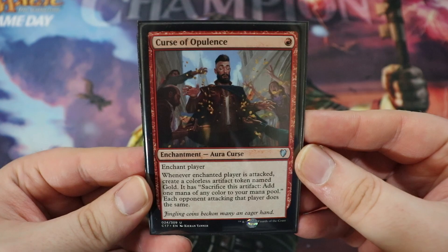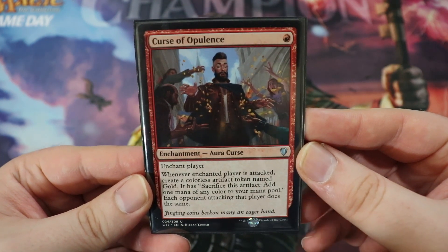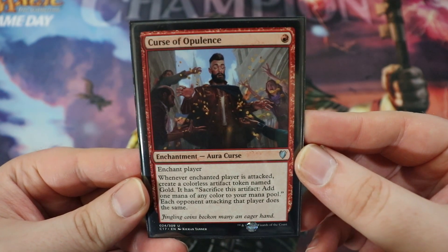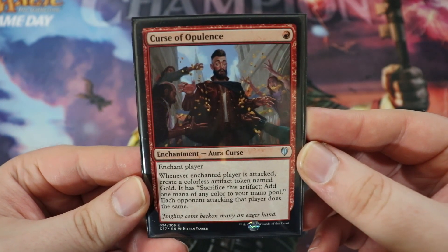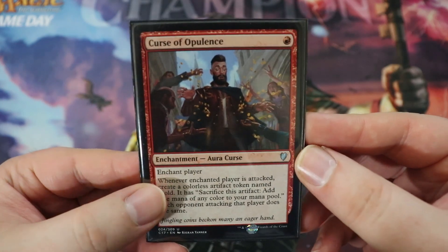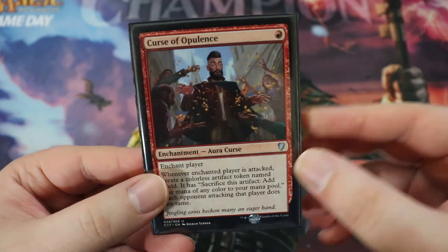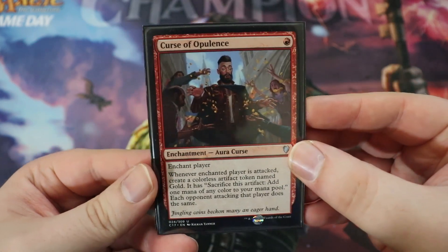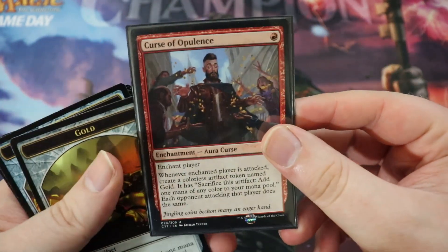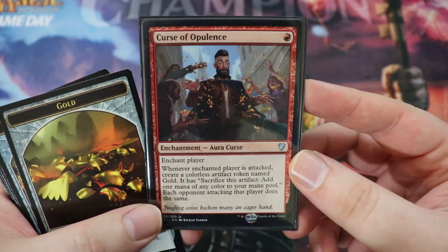Next up, we have our ramp, starting off with Curse of Opulence. Fantastic enchantment for a single red. Enchant a player — whenever that enchanted player is attacked, create a colorless artifact token named Gold, which you can sac to add one mana of any color. Each opponent attacking that player does the same. So you enchant a player, encourage everyone to attack them, and whenever they get attacked you get some gold. Curse of Opulence is just a really, really good card — windmill slam in most red decks, in my opinion.